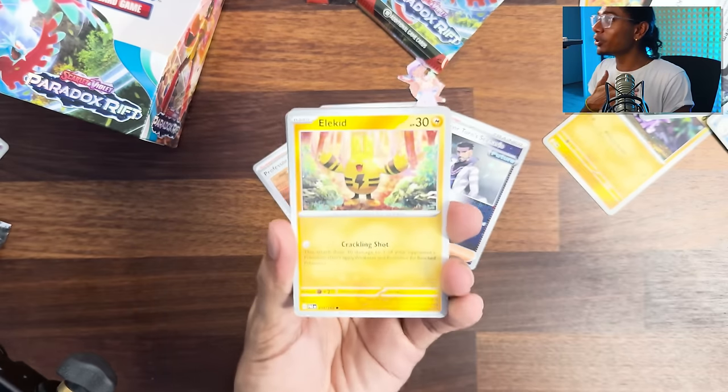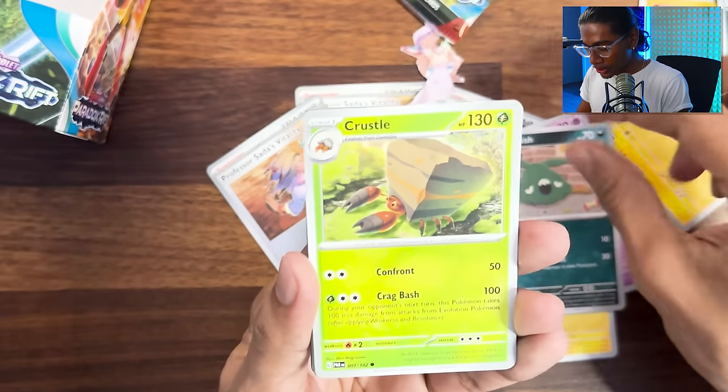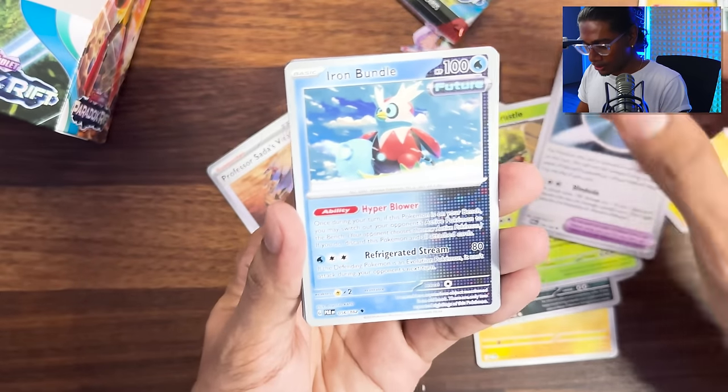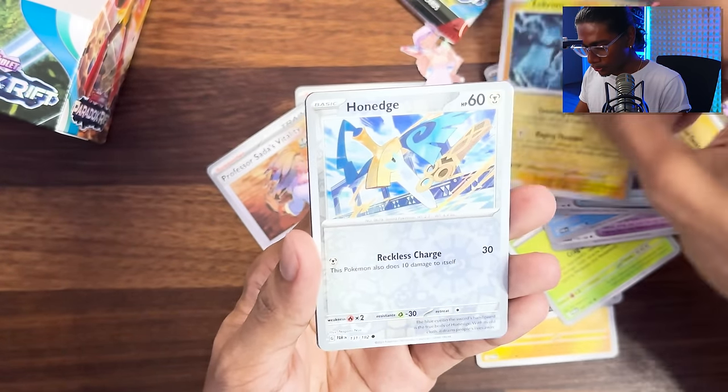Electabuzz, Tinkatuff, Trubbish, Crustle, Technical Machine, Iron Bundle, Techno Raider. What the frick? Here's Latias riding Latios. I mean my desk is a mess - I've got a floating Latias. Tulip - who names their daughter Tulip?